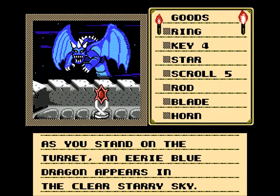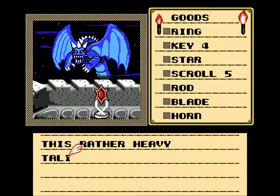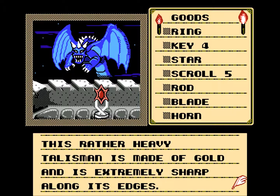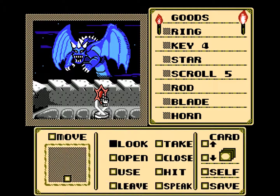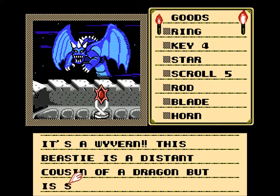As you stand on the turret, an eerie blue dragon appears in the clear starry sky. We got something here — this rather heavy talisman is made of gold and is extremely sharp along its edges. It shines with an incredible brilliance. It's a vivern! Hopefully I pronounced that correct. This beastie is a distant cousin of a dragon, but is smaller and fiercer.